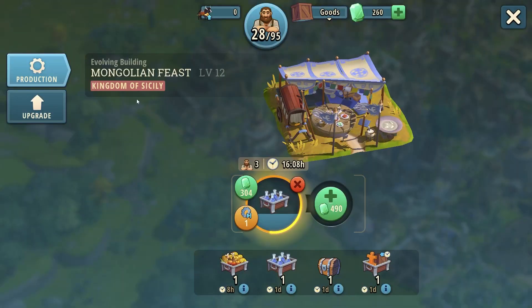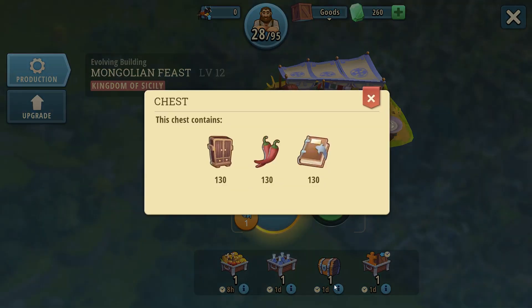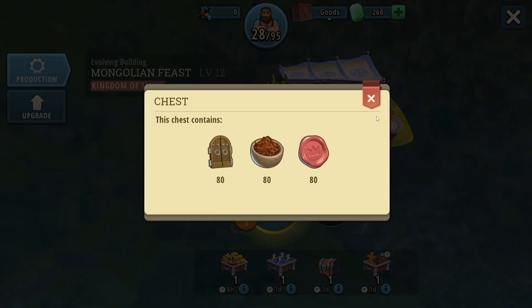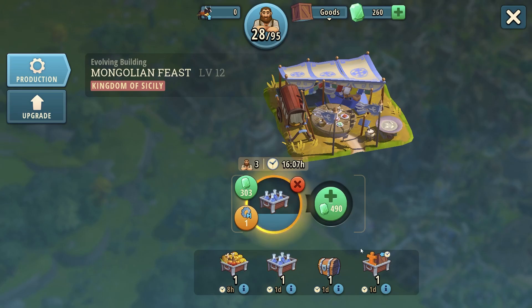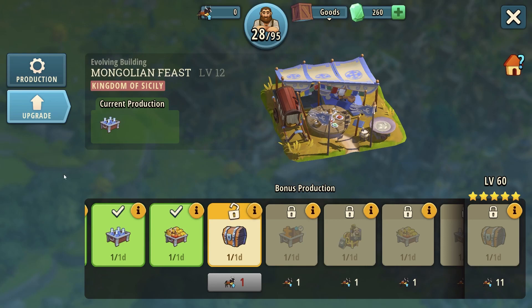The next building is the Mongolian Feast. The Mongolian Feast is an interesting building because you can choose your own production in it. It will consume three workers, but you can choose between gold or food if you're hungry or broke. Then you can choose to produce RP points, which has a higher percentage than Youth of Khan. Then you have goods production, which I hope nobody ever picks. And there's a chest which provides goods, or puzzle pieces for puzzle buildings — though my puzzle buildings are maxed, so I don't get that option.